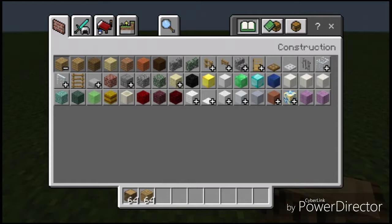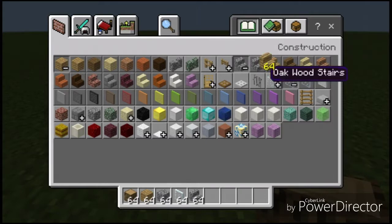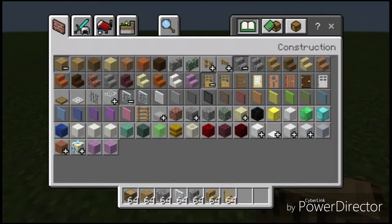You'll need oak wood logs and oak wood planks. You'll need a little bit of cobblestone. You'll need either glass or glass panes — I'd recommend glass panes because it looks better, and you only need six glass to make 16 glass panes. You're going to need some cobblestone stairs, some oak wood stairs, and a door. That's all for now.